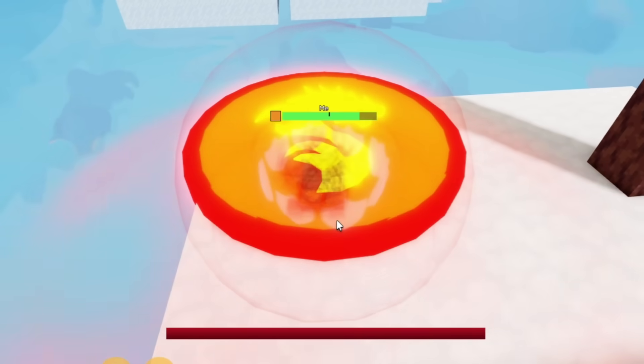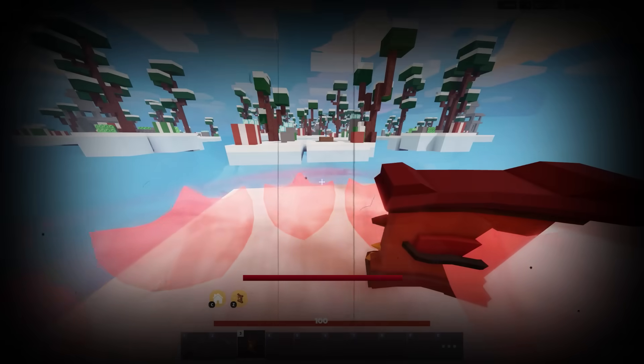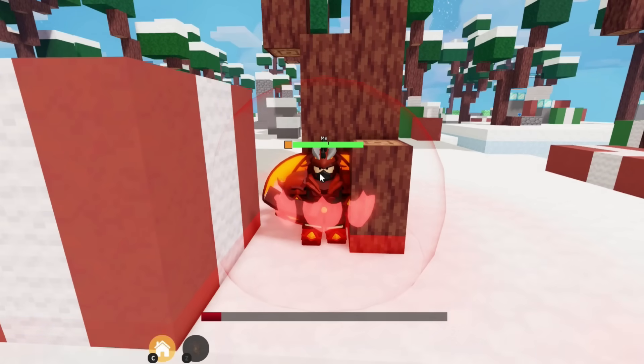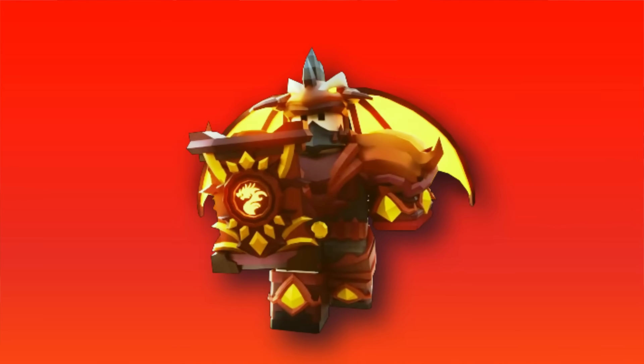In third person I can't really control it, but once I go into first person I can move the circle all the way to the center of the map. Once I click, I get teleported that far. When you're about to teleport, a player can't even damage you — it's an easy way to escape any enemies.